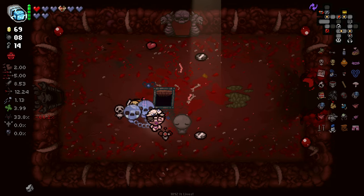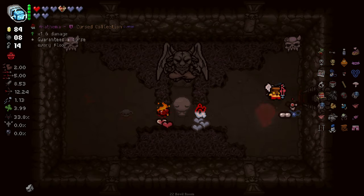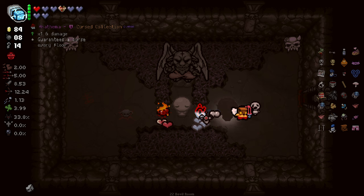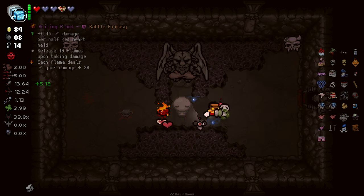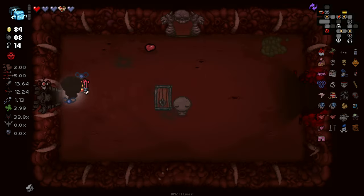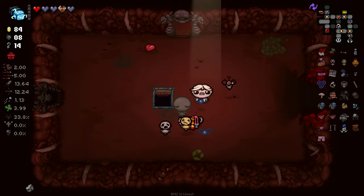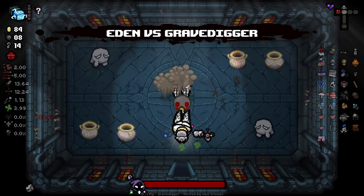Look at that - just got 25 cents for killing a boss. It's wild. We get two pretty good items here actually. Boiling blood is gonna be damage per half red heart held. Actually, I'm not gonna take that now because I just don't need it. I don't have enough red hearts to make that truly work, so I'm not gonna bother with it. Boiling blood is good though - it's a pretty interesting item if you can play to its strengths.